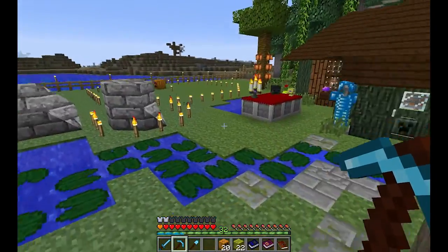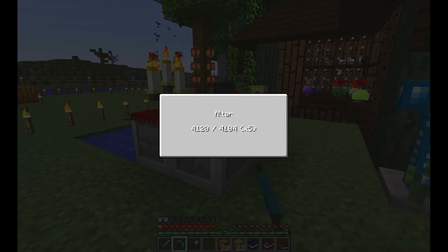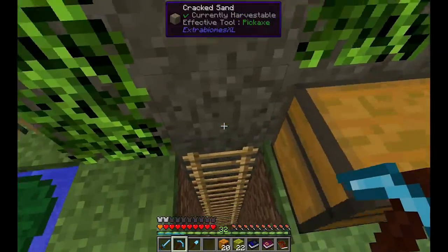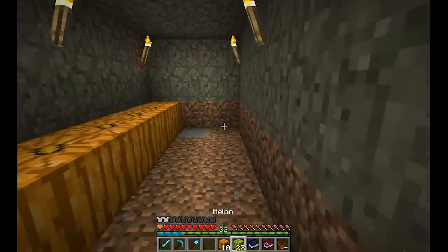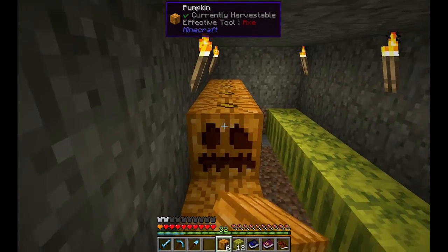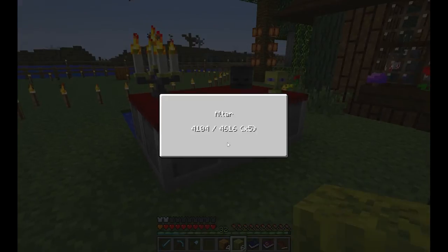Everything I put outside that range doesn't count for the altar. I calculated that 16 pumpkins is enough to boost up our altar, but I didn't want to put 16 pumpkins all around so I made a hole and we're going to put them here. So 1, 2, 3, 4, 5, 6, 7, 8, 9, 10 — let's put some melons as well. Now if we take a look at the altar, it boosted up to 4616. That's really cool.